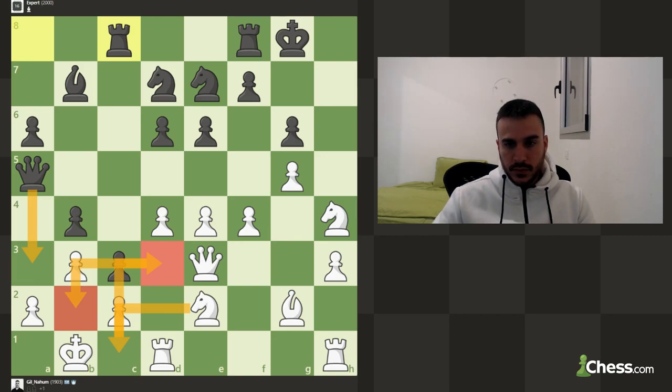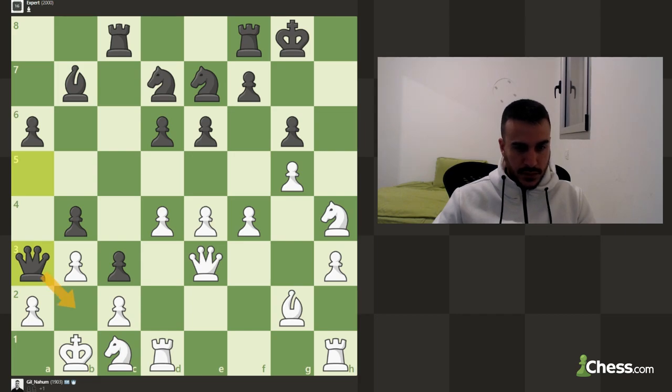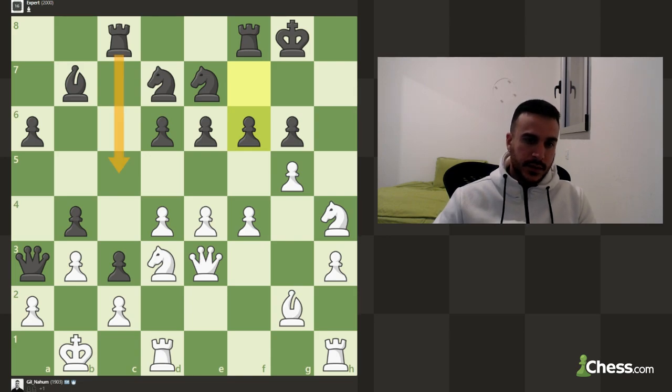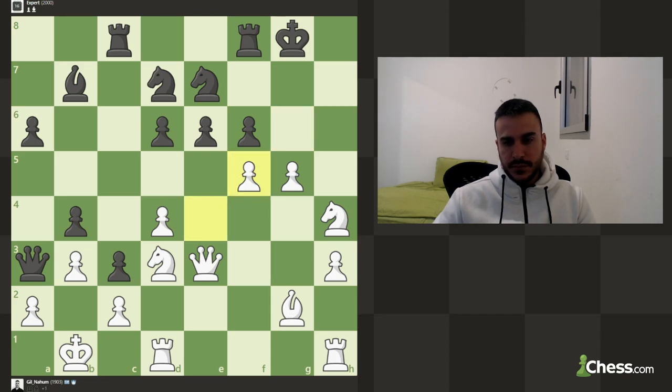We are going to use our other pieces in order to launch a queenside attack. For now we are temporarily blocking the security of b2, which is trying to play for a checkmate, but now this knight is protecting everything. He still has some attacking chances on the A-file, but I believe we are going to be much faster. Let's play as aggressive as possible - let's play f5. Now we take, and of course if he is going to take I can take with my knight. This is where the action actually starts.